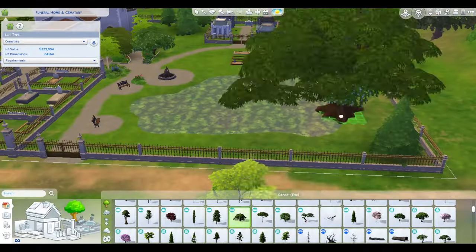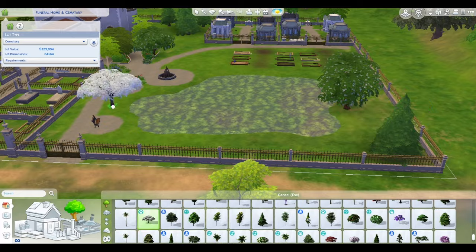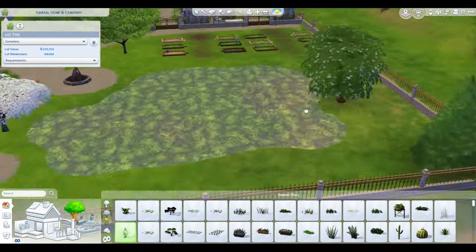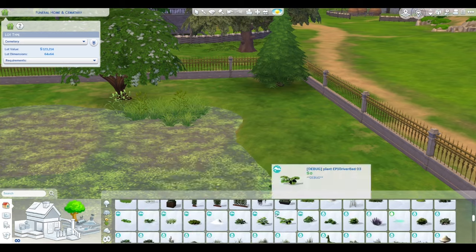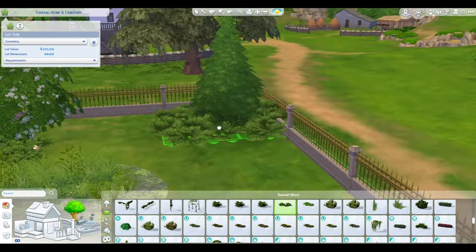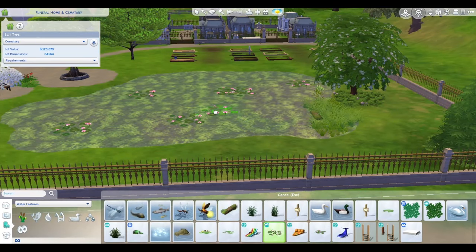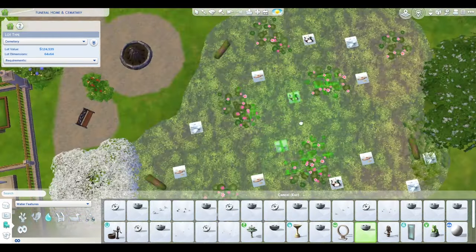Here you can see me trying to play around with trees and figure out how I want this to look. I'm finally able to use a few packs so I was just playing around with a whole bunch of stuff. But I did want this, again, to have that country kind of vibe with a little bit of overgrowth — nothing too crazy. I want it to look like they take care of it, but maybe the corner isn't taken care of as well as the rest. I think this turned out to be a really good cemetery lot.